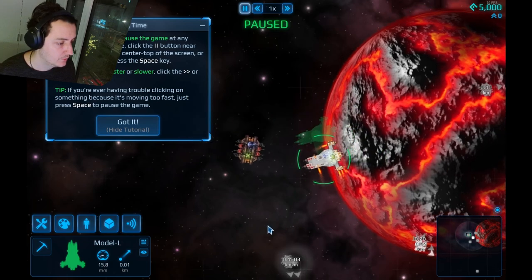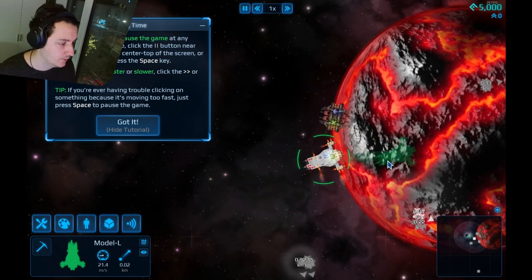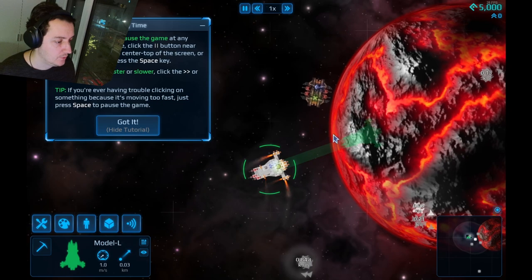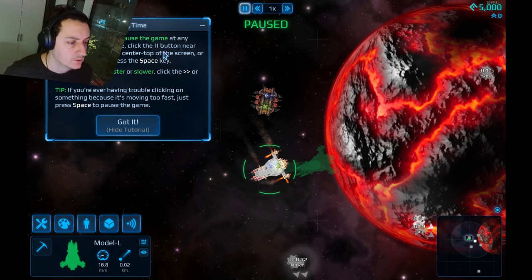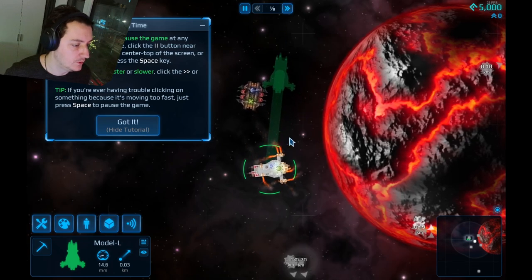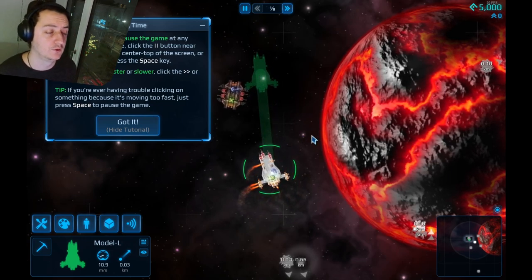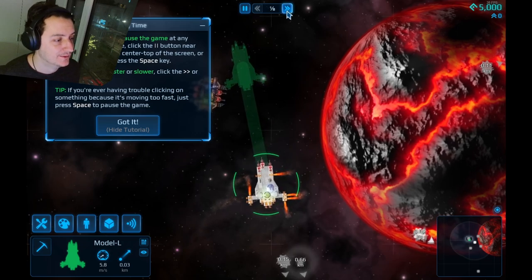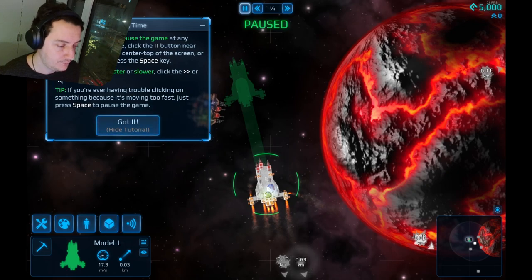What I do see is that the pause is not instant — it takes about half a second until it actually takes place, so you can't really cheese the game. To make time go faster or slower, click these buttons. You can go down to one-eighth speed — this is my speed right here. This is how I'm going to play the whole game: eighth speed with lots of pausing.